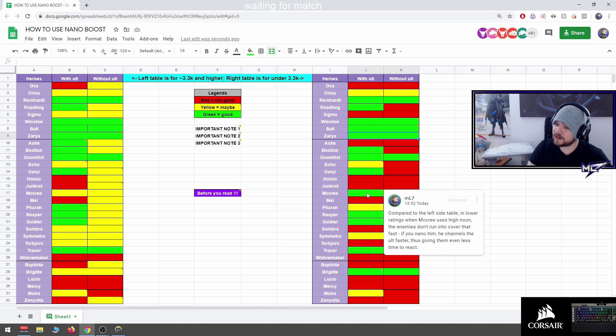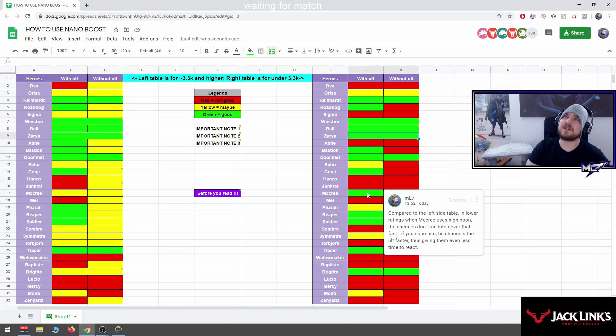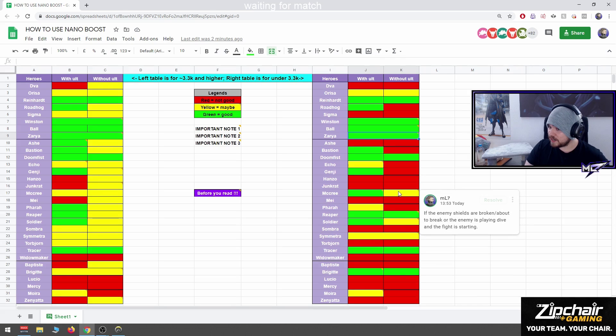McCree: yes. In higher ratings when McCree casts his ultimate, enemies hide — but in lowest SR they can't hide, they don't have enough time to react. You nano McCree not to increase the damage but to decrease the amount of time Dead Eye needs to lock onto people. It's good to nano McCree if the enemy shields are broken or about to break, or the enemy is playing dive.